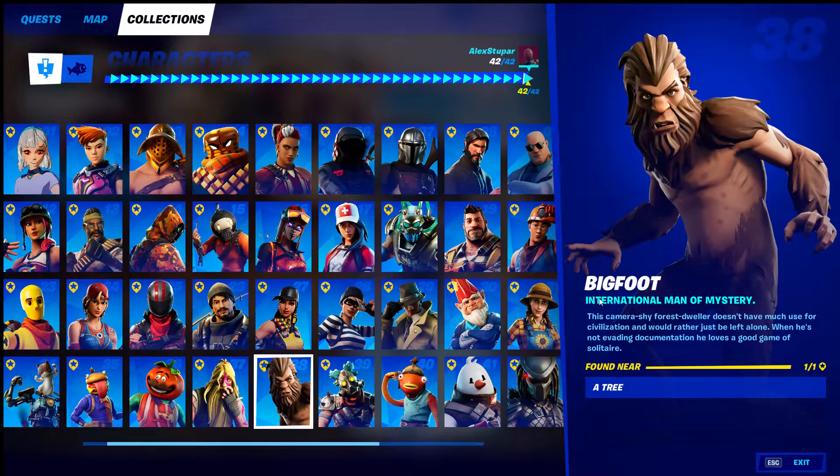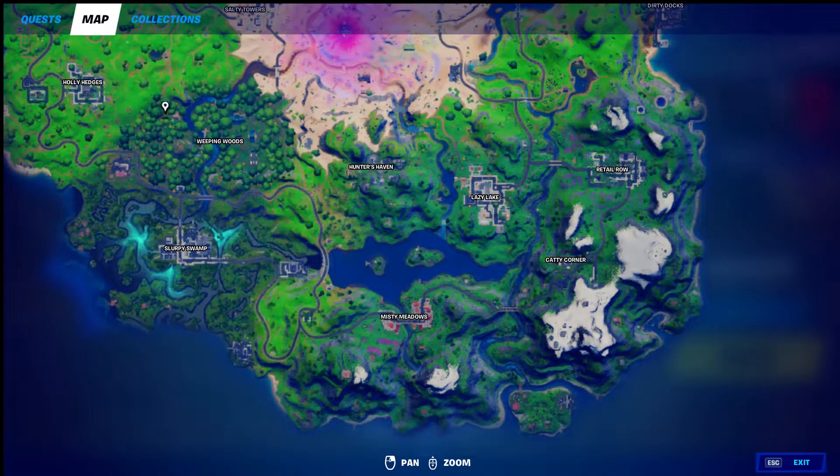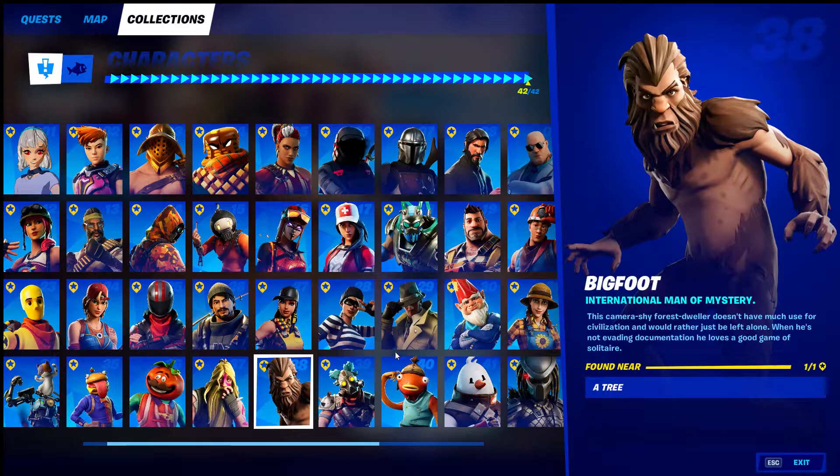Moving on — Bigfoot is found near a tree, and this one can be kind of weird because he roams all around. Originally the tree was in Weeping Woods, but I've also found him in other locations just walking around. I'll show you where I originally found him — in this area right here. If he's not there, I've found him way over somewhere else — I have no idea why. So just look for Bigfoot near a tree.